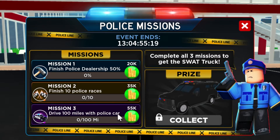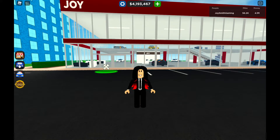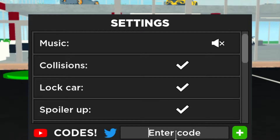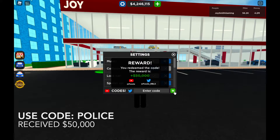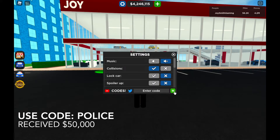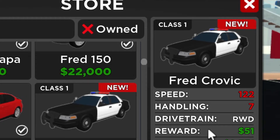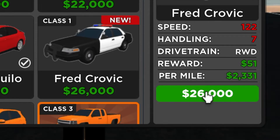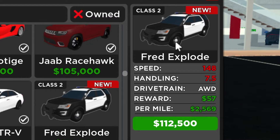I need to buy a new police car. Also, there's a new code that just came out — use code "police". I have received $50,000. Now let me show you the cars: this one is the Cruiser police car, a Ford Crown Victoria, and there's another one, the Ford Explorer SUV police vehicle.